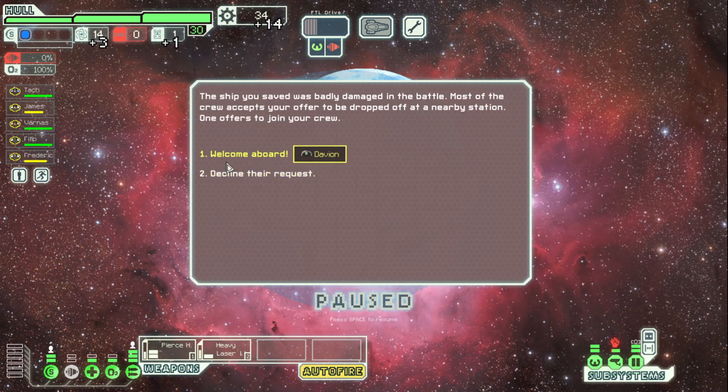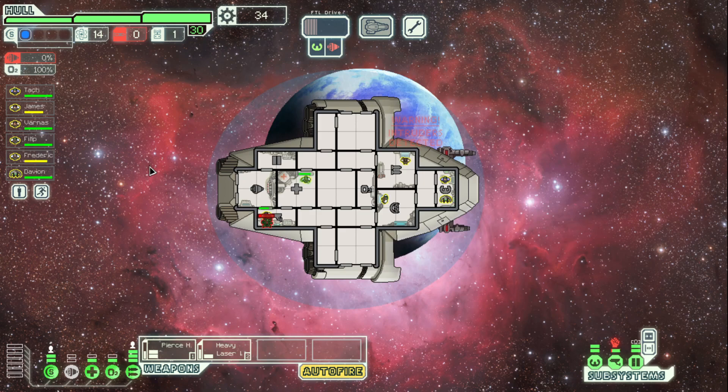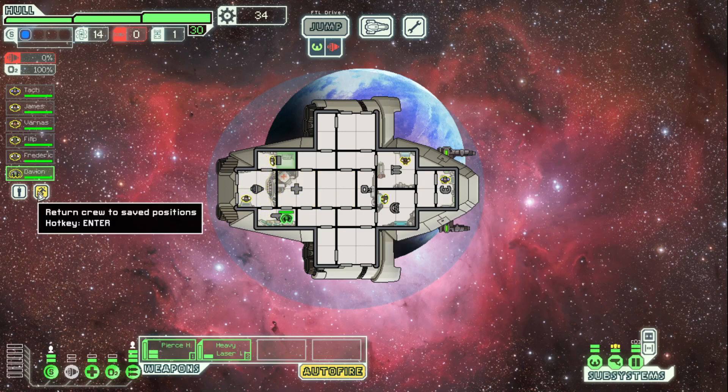Pirate ship breaks apart. We contact the civilian ship and they give us Davion. The 11 crew cap — we're going to be hitting that soon at this rate, which is A-OK. So getting an Engie is awesome. We'll put you in sensors. We literally have all of our systems manned already, except for Oxygen, but you can't man Oxygen. I would say that is a success.